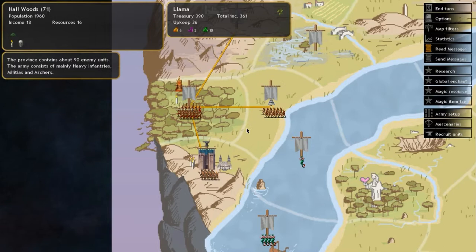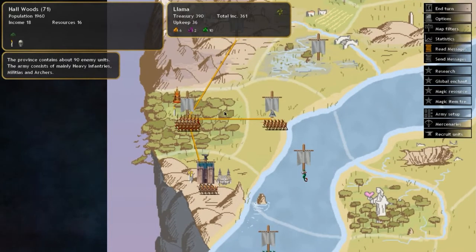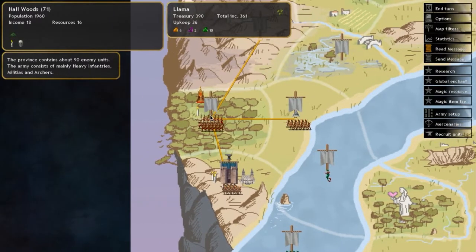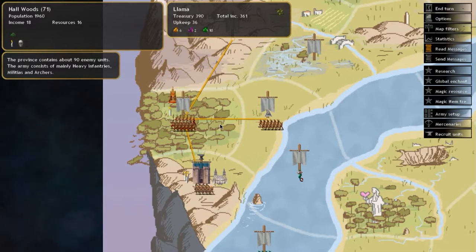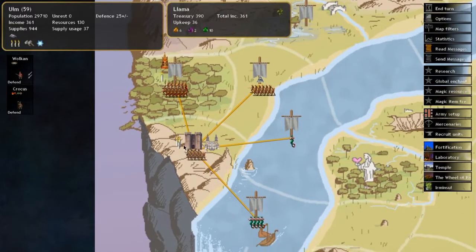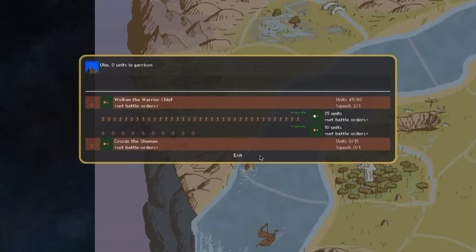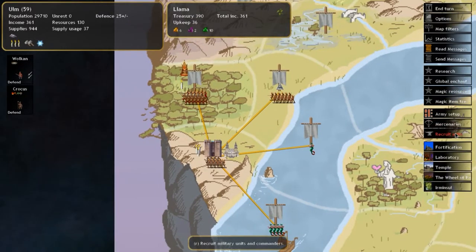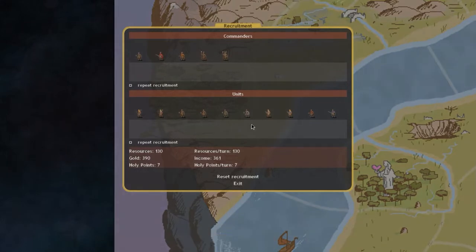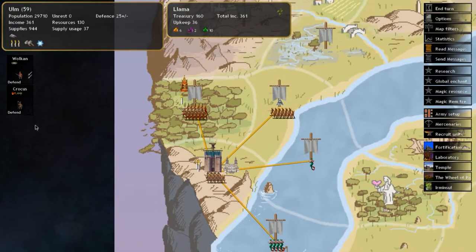I can only expand into these two provinces. It's quite a bad start — I'm walled in by the river. There are 90 units in one province: heavy infantry, militia, and archers, which I don't want to fight. The other has about 60, so that's my best bet. I need to build up my army a bit more. I've got 35 archers in my unit setup and I need some more frontline troops, so I'll recruit some more axe warriors — about two turns' worth.